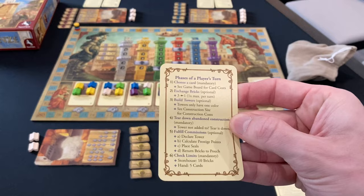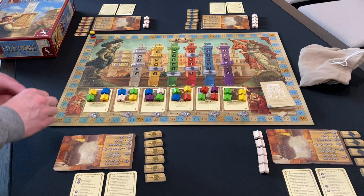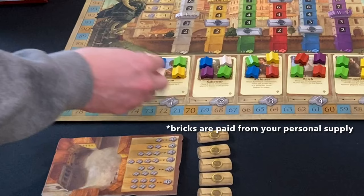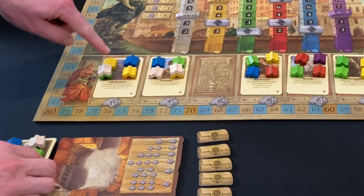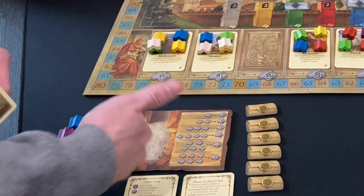Your turn is very simple. First, you must take a card from the row. The first card on the left is always free. But if you don't want that card, you can place a brick on each card leading up to the one you want to take. The bricks stay on the cards when you pay them, so they accumulate and eventually somebody is probably going to want to take that card even if it's a bad card. When you take the card, you get to keep all the bricks on it, which you can use right away in the later steps of your turn.